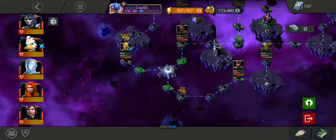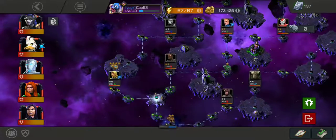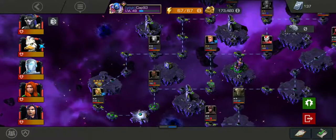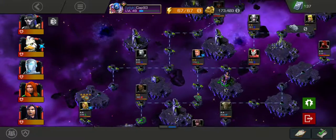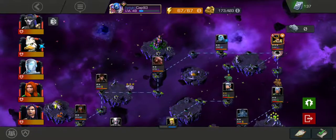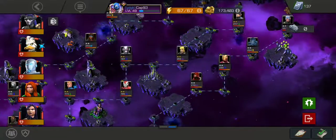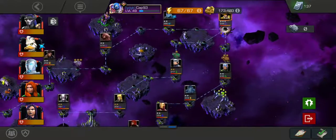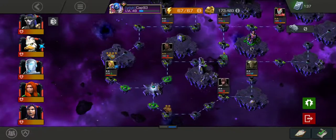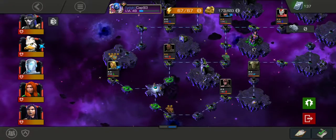Let's look at our path options. If we go down the far left path, it looks like there's one four-star chest and one three-star chest. Going down the middle is two one-star chests, and going down the right side is two two-star chests. So we're going to go down the left side to get those higher-level chests.